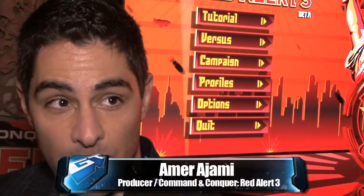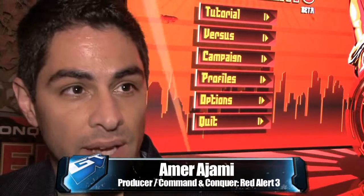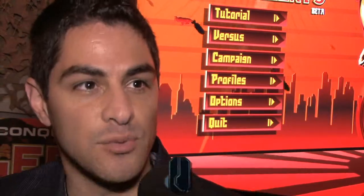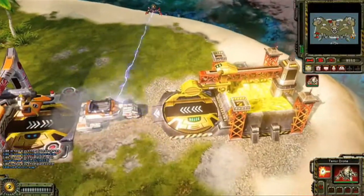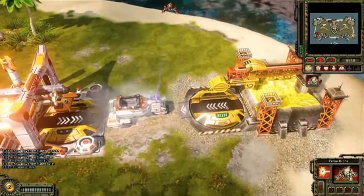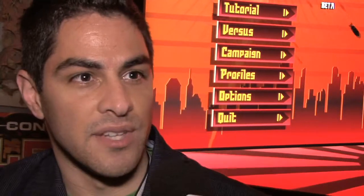We're showing off the Mykonos level today, which is about the halfway point of the Soviet campaign. We've got three campaigns in the game, each one nine missions long, so this one's about the fifth mission in the Soviet one. It's a cooperative mission — every mission in Red Alert 3 is cooperative. You play either with an AI commander or with a friend if you have one.